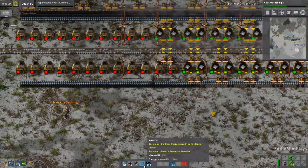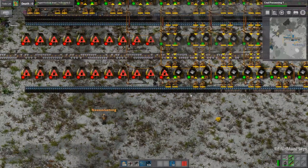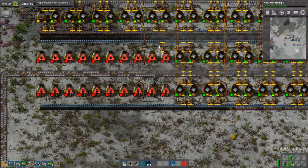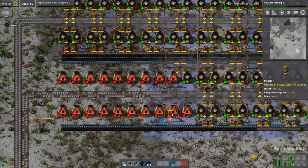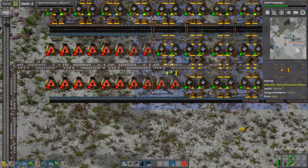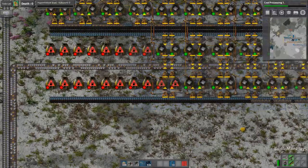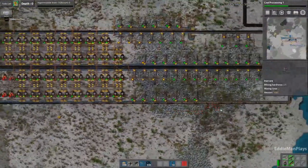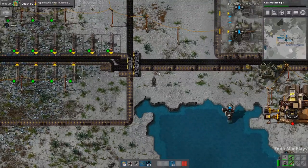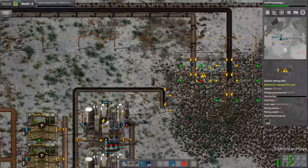Once we get the stackers unlocked and in place, you'll see. The thing is, the assemblers cannot unstack the belts to use those materials. If you run stacked materials into an assembler, they won't pick them up — it doesn't recognize it as iron because it's stacked. So you have to have stackers on both sides — at the beginning of the smelter and at the end of the belt where you want them to go into a factory, they have to be relayed out on the belt. Basically, it takes one full belt of iron and compresses it five times, so you get five belts on one instead of one-on-one.